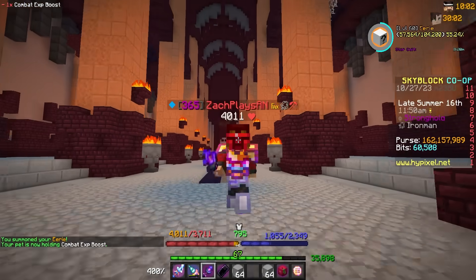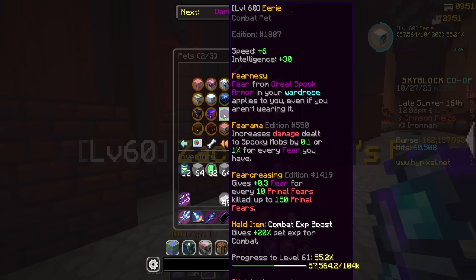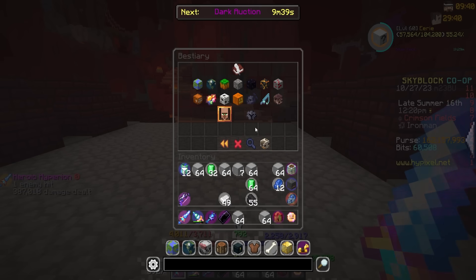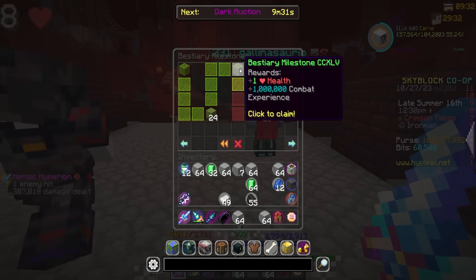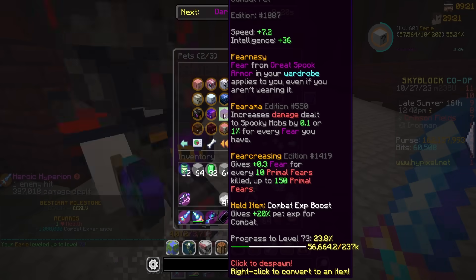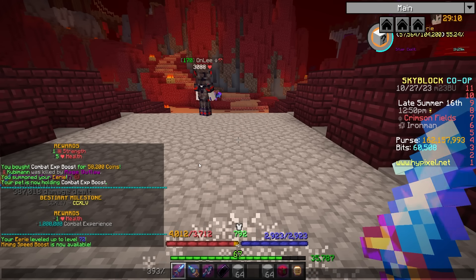Something else I'm going to do — I have an eerie pet. Hey buddy, good to see you. He's level 60 legendary. I've been doing my enchanting table with him and I just slapped a common combat EXP boost on him — I'm not going to waste more than that. But I do actually have something to go ahead and claim, which is a bestiary milestone that gives a million combat XP. So I figured why not dump it on this? I want to max this pet eventually, and this is a great way to boost them up there. Let's go ahead and claim that — level 60 to level 72. He got quite the boost from that, which you love to see. Level 72 legendary eerie pet — love seeing some progress from that as well as a bestiary milestone.